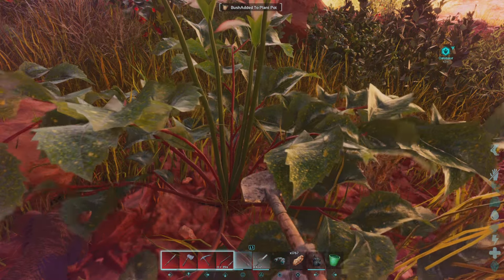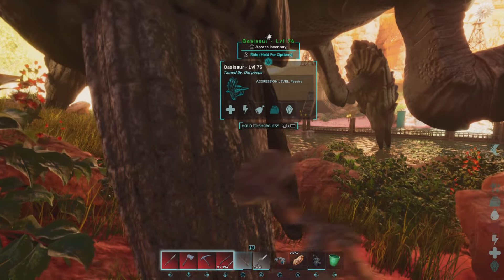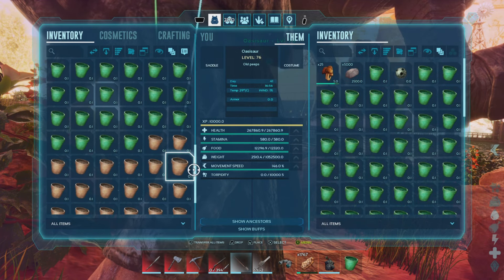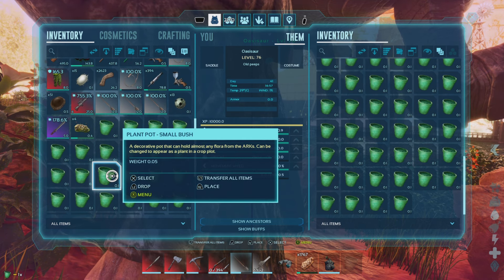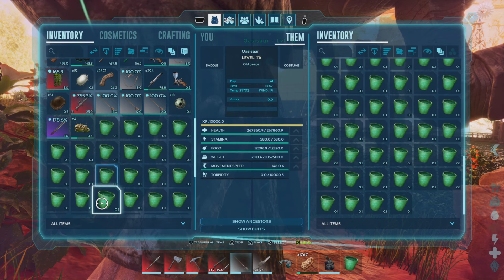You do that and you go down here. See, he's already got a bunch of green pots in his own inventory, but you're gonna put the green pots in his inventory — and that's what he eats. So now you know what the oasis sore eats, guys.